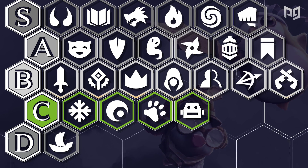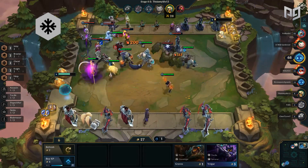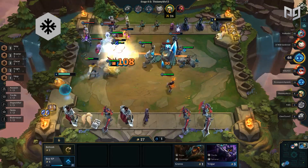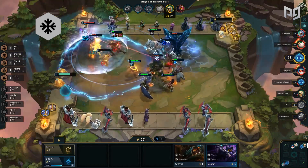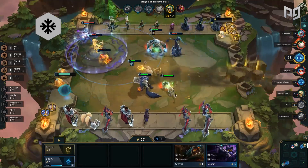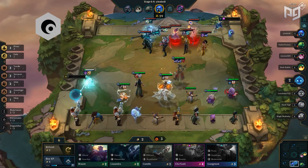For C tier we have Glacial, Exile, Robot, and Wild. Starting with Glacial — this synergy is somewhat decent, providing a short stun utility, however it's far too inconsistent and most Glacial units don't synergize well with each other. Its inconsistency, weak buff, and inability to build around makes it easily a C tier.